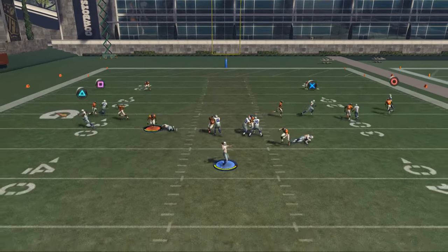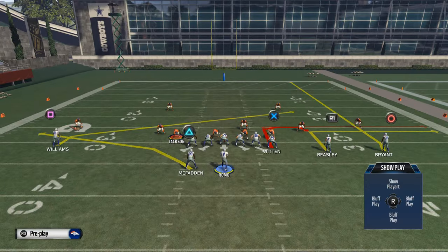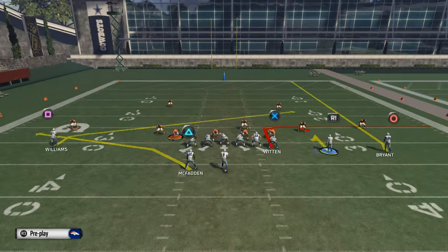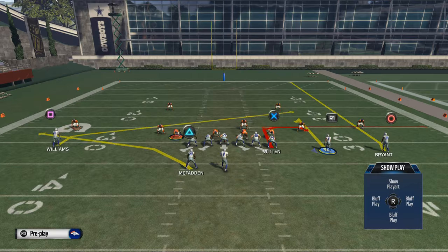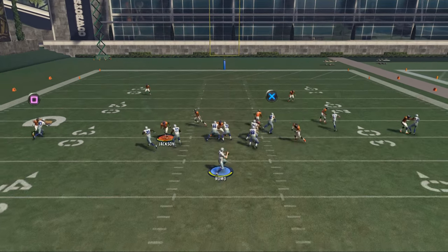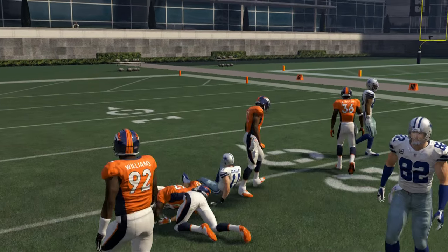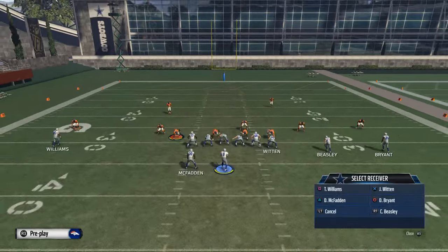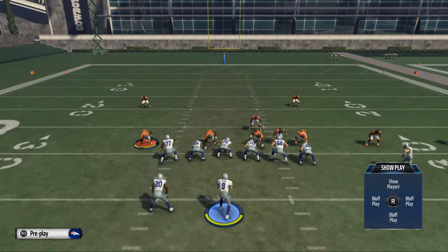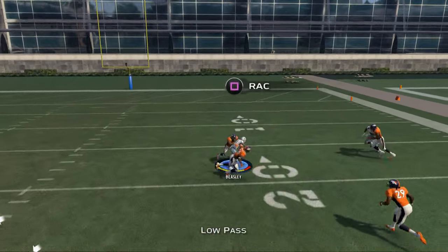Your tight end route — if he has good route running, it's just a quick out and he'll do a decent job. One thing I've started doing is placing Cole Beasley on a hitch route and smart-routing it so it goes 10 yards. Against two-man under, it's a really good option. You hold left trigger (L2 on PlayStation), and you'll see it's able to easily beat man-to-man coverage very consistently. Against Cover 2 zone, Cole Beasley's smart-routed hitch route is also able to beat that zone well.